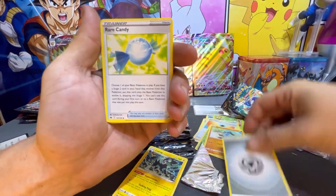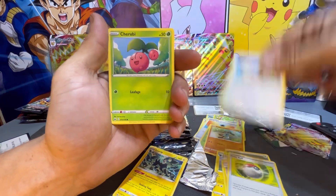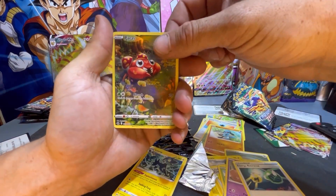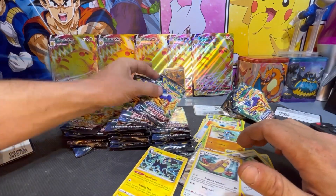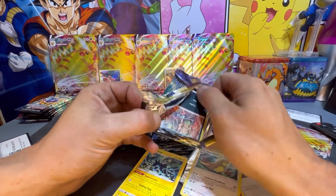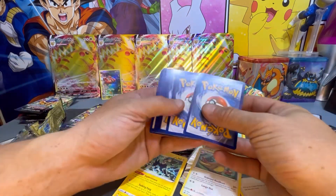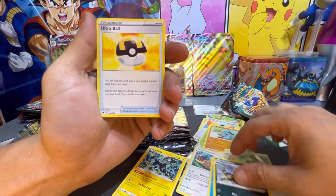Flip it around, started off with a Steel Energy, Rare Candy, Poké Ball, Yanma, Exeggcute, Energy Retrieval — and a Paris Trainer Gallery! I actually think I pulled that Paris Trainer Gallery before, so if anybody wants one, let me know in the comments. Shout out to 'Say Paris' and that Paris is yours. We're also giving away that golden Dialga — like the video, subscribe, and you could have it.